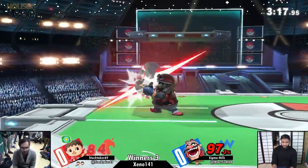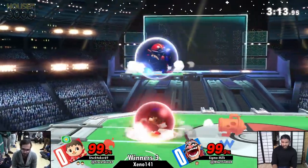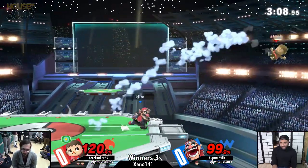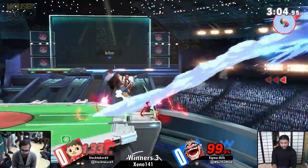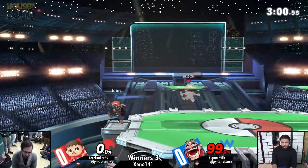Wario has a lot of kill power, dash attack being one of them. And him at the ledge — this is a really good sign. Maybe he wants to hold the Waft for the next stock. You can kill at a ridiculously early percent, probably like 30, 40. He's trying to do something without the Waft but it's been a struggle. Back air is going to be able to do it. However, he's got 99% still built up onto him.